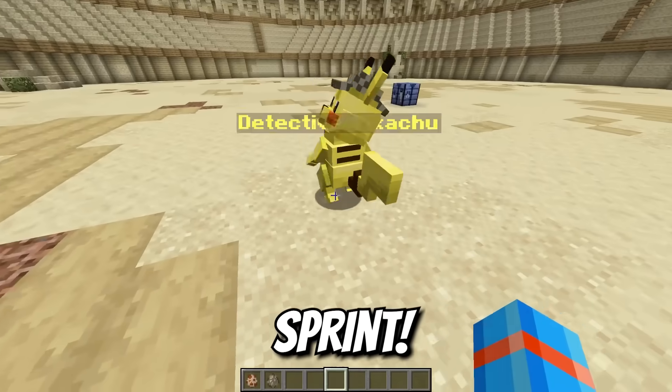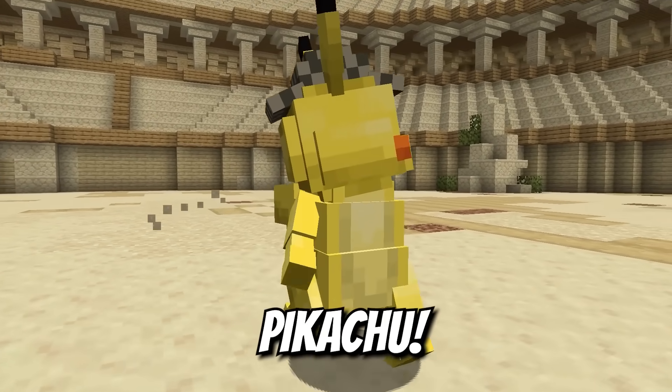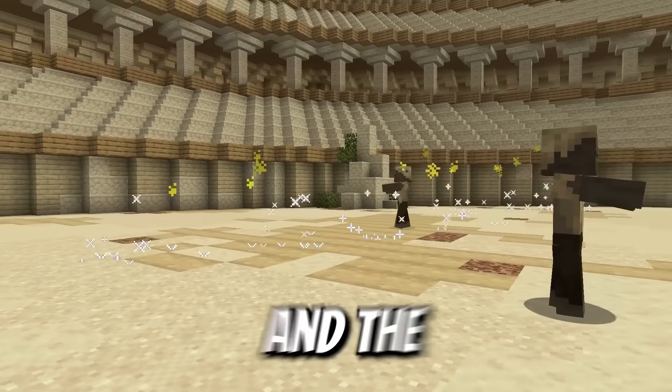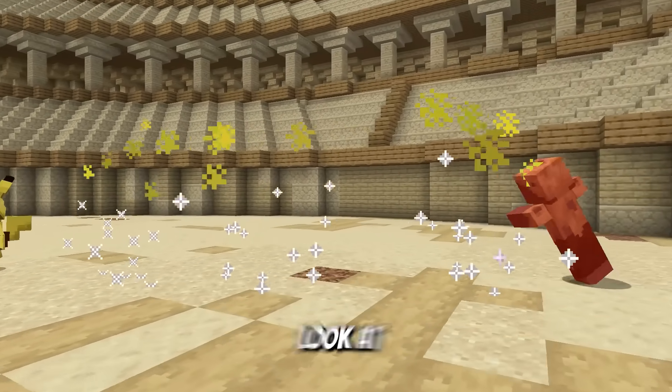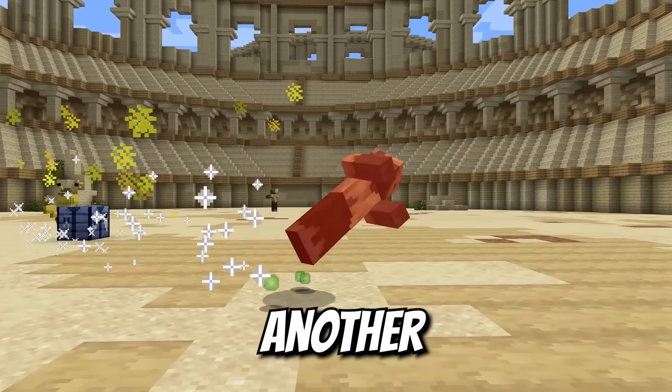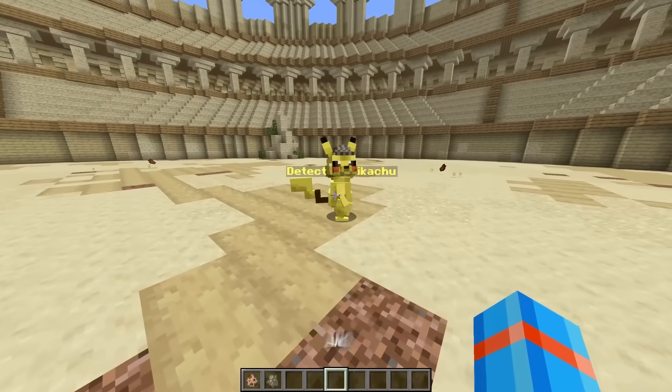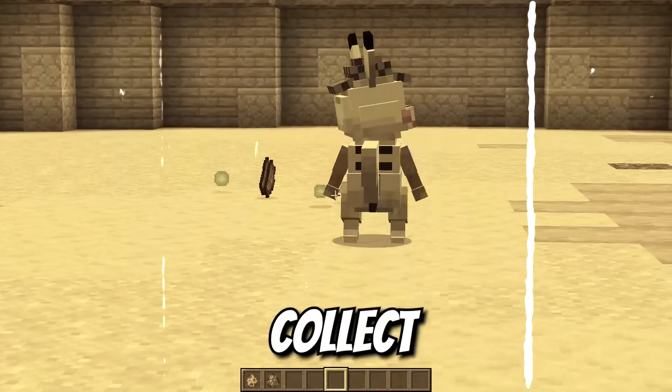Look at that sprint — of course it's Pikachu. So we had to equip him with the Thunder Shock and the Volt attack. Look at that damage — another smacker over there, and there goes the third. Detective Pikachu even went to go collect the flesh.